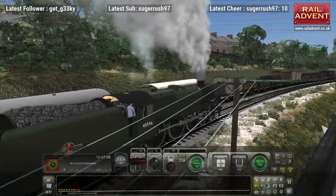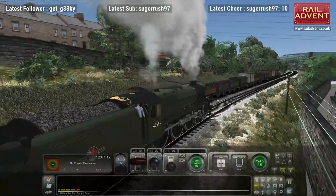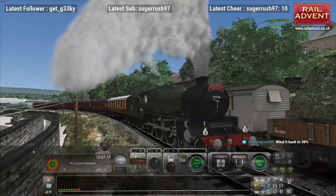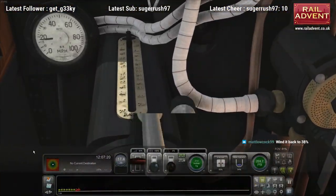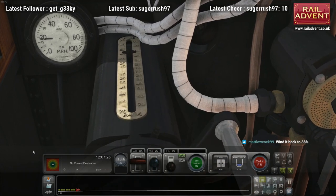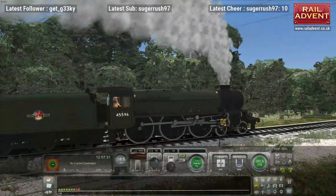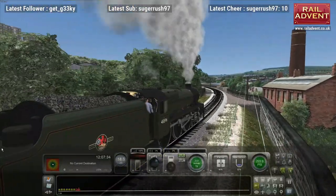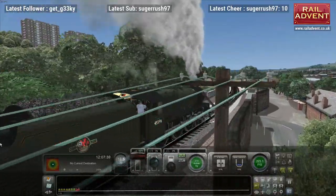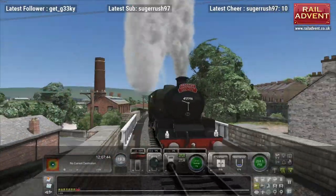I did do a little bit of tweaking. Just to try and reflect the improved performance and steaming capabilities you get from the double chimney, compared to the standard Jubilee. What I did was I changed the values in the simulation file to improve the steaming capability by approximately a third, which is what British Railways found the improvement in steaming capacity was when they conducted the experiment on Bahamas with a double chimney.